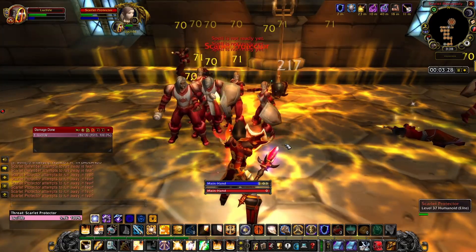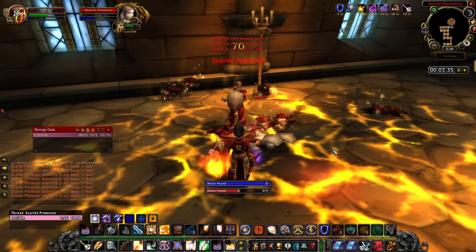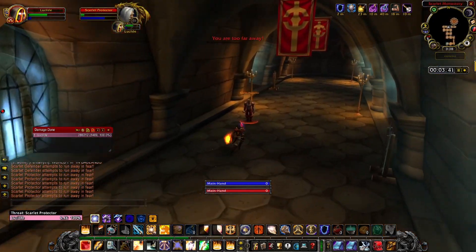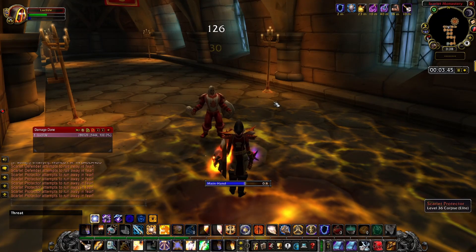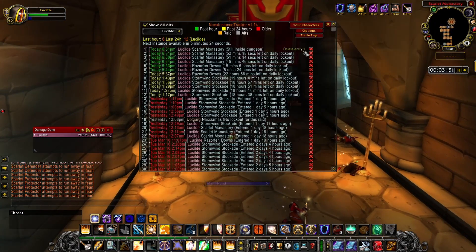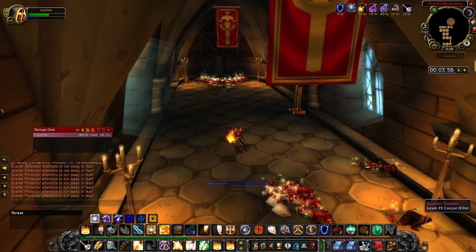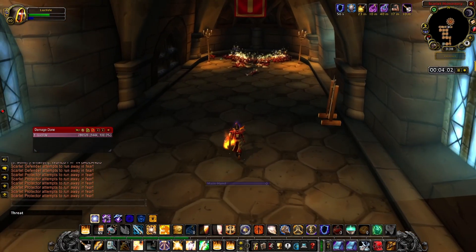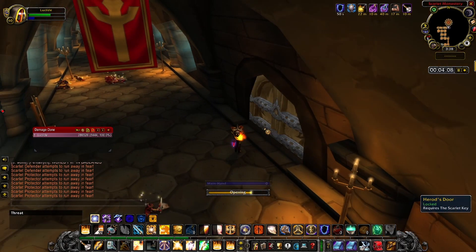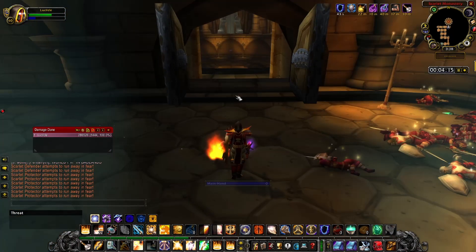Pretty soon we'll have another crystal charge ready just to end this a bit sooner - these crystal charges are going for maybe 20 to 30 silver a piece. And that's it - a sub-four minute SM Armory clear. We're looking at almost 70 mobs in less than four minutes. You can open the gates and kill the boss too if people want his drops, like a ravager or a chance at the Scarlet Tabard.